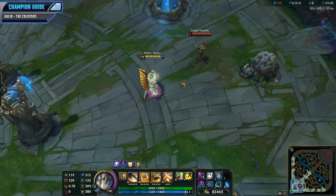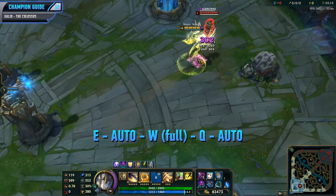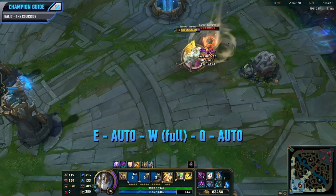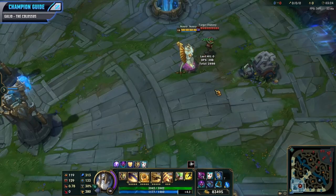The next combo is fairly similar, but instead we channel a full W and use your Q afterwards to hold people in place. For this combo, yet again you want to E into the enemy and auto attack them when you get there, activate your W and channel it fully, and then use your Q and auto attack them once again. This combo is not as quick to pull off because of the channel W, but it does hold people in place for a longer duration and you'll definitely get every single tick of your Q.